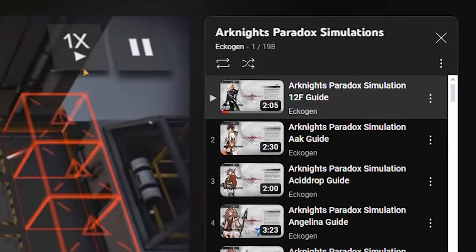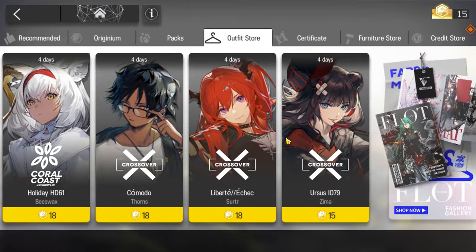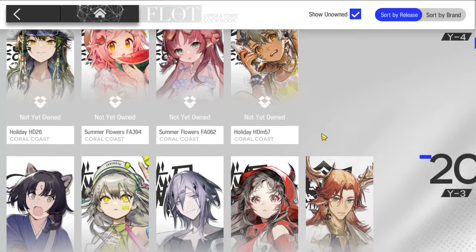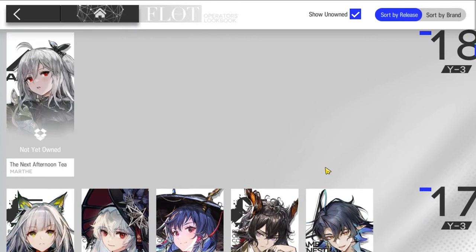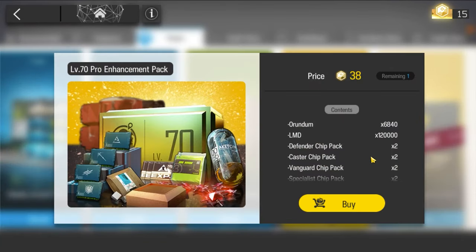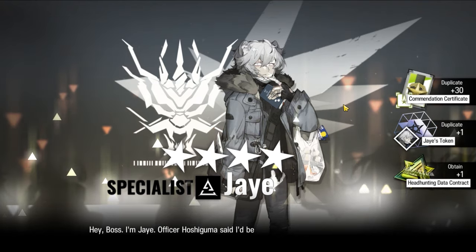Originite Prime is a very versatile currency. You can use it to buy skins, refresh your sanity, or convert 1 OP for 180 Orundums. I understand that buying cool character skins with Originite Prime seems tempting, but just wait a bit. When leveling up, the shop has level-up packs you can grab when you hit certain levels - they're a good deal because they give you Orundums and extra resources. Once you've bought all those packs up to level 70, feel free to spend your Originite Prime however you want, maybe on gachables or fancy skins.